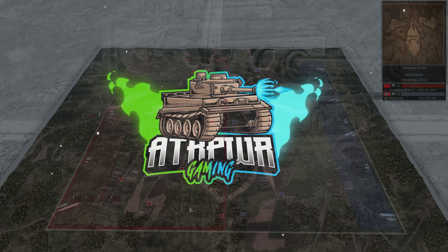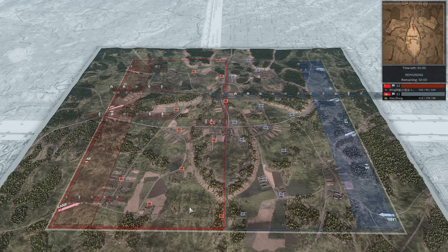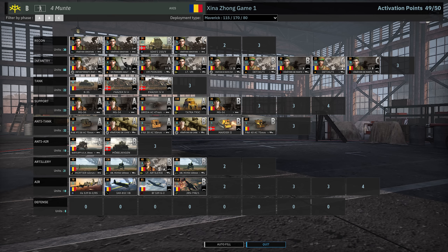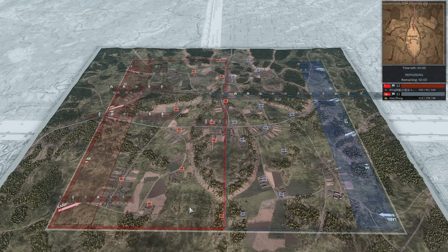Hello everyone, Attack Power here with game one between Luna and Xena in the July monthly tournament. Let's dive right in to Orsha East. On the left in red we have Luna playing 6th Airborne on V for Victory, and on the right in blue we have Xena on 4th Munta on Maverick income. Two very interesting divisions — Luna loves to play divisions that aren't really meta, and I've never seen Xena before.